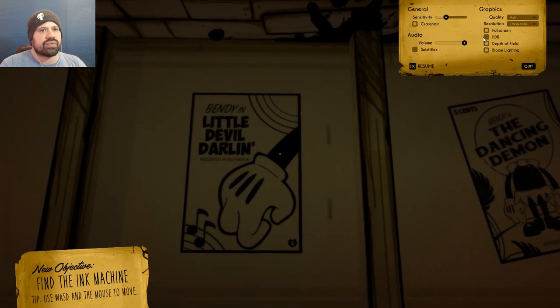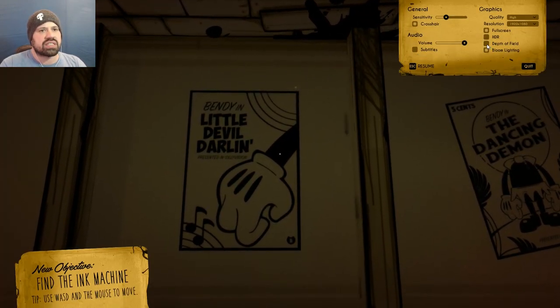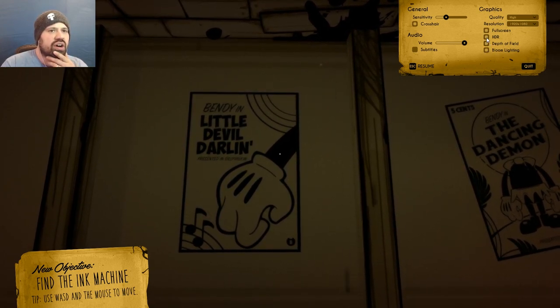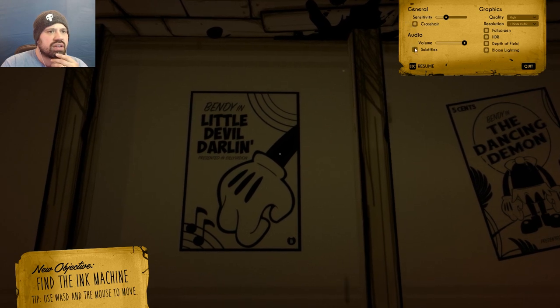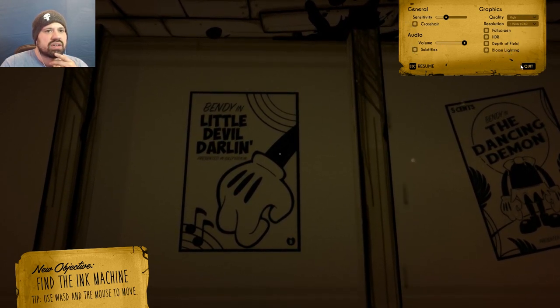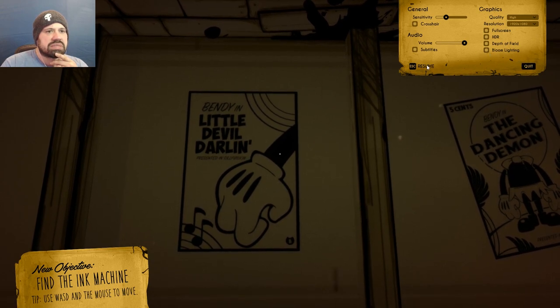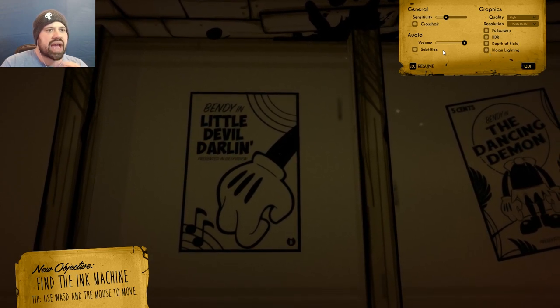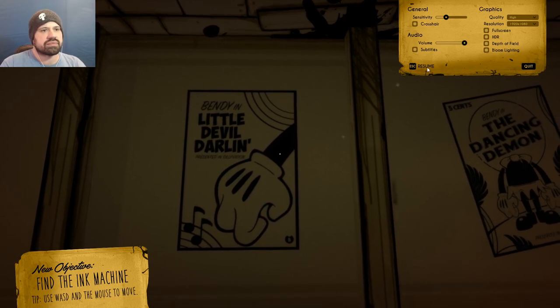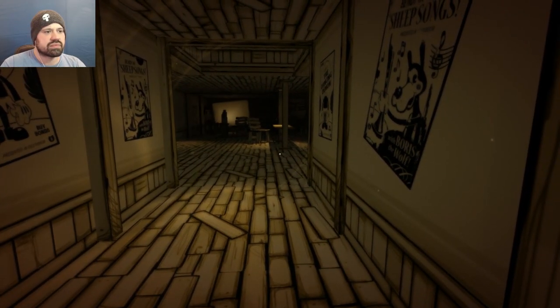Depth of field — definitely want that. HDR on. Full screen on. Subtitles on — that would be good, I actually should have done that before. But the head bob seems to still be there. Fair enough.